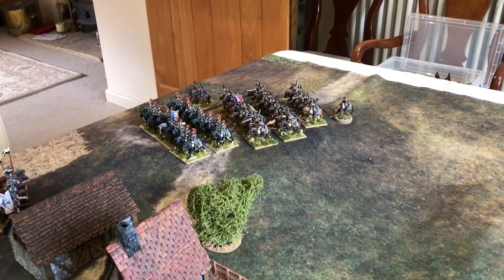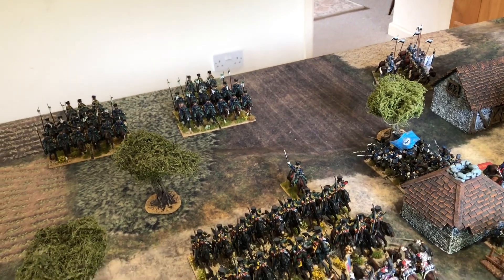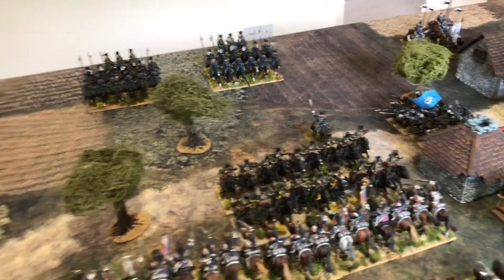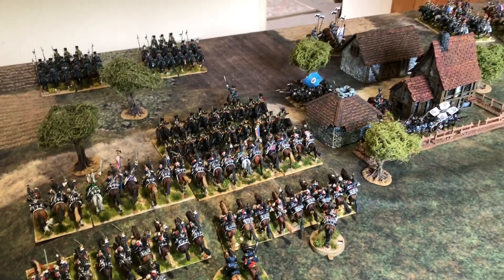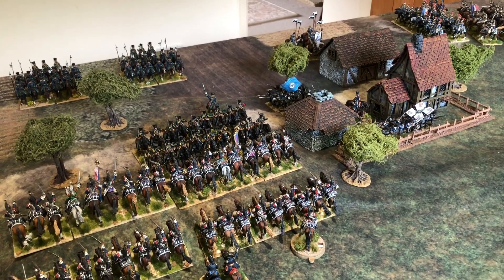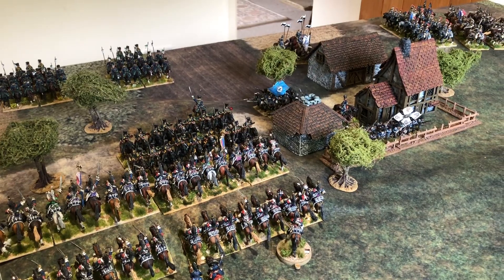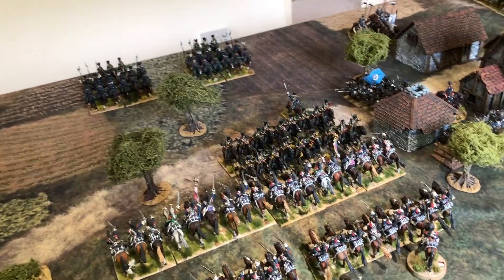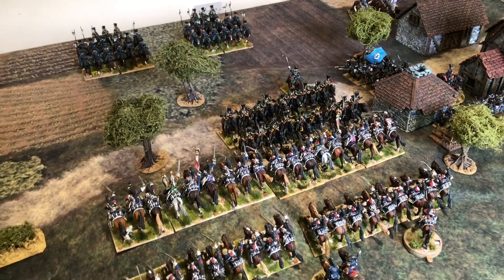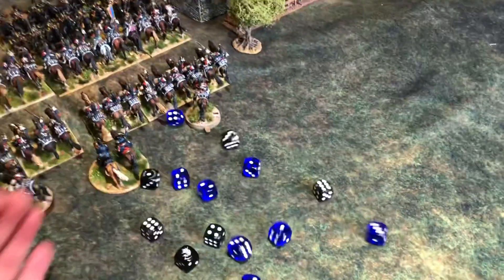So we've got the combat going on here. The French have reformed their cavalry units to start wheeling around this flank of the Prussian position. We've pulled the Prussian lancers back a bit so they don't get unformed by any break suffered by the hussars. And we've wheeled the Prussian artillery to allow it to stay on target for this French cavalry if they get the chance next turn. Now we'll move on to hand-to-hand combat. The French get the advantage of being heavy cavalry and being high morale grade. I've given the Prussian hussars the advantage of being upslope, which gives them an extra combat dice if the slope's deemed to be steep.